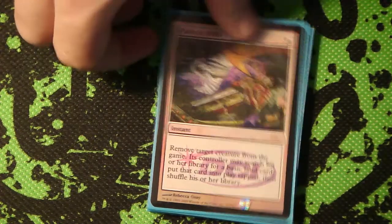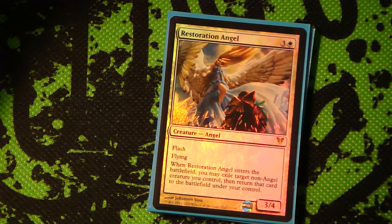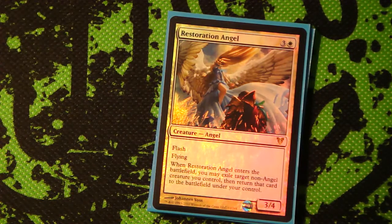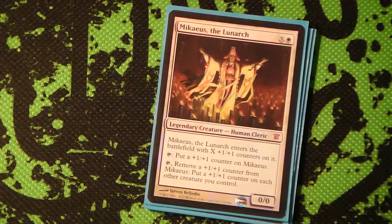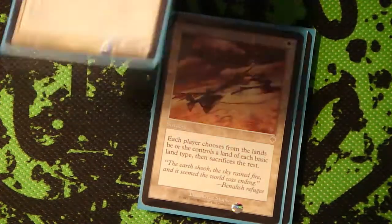Path to Exile, of course. I can't find my Swords to Plowshares for some reason - it should be in there. Got a Restoration Angel because I love Restoration Angel - it gets you more value on every single dude that you've got. Mikaeus is just kind of in there as a buff so that if you really need to just start putting counters on Geist of Saint Traft, you can do that, and he can also be massive on his own.